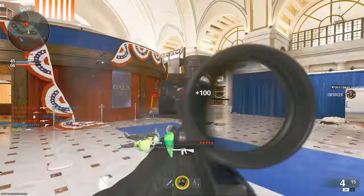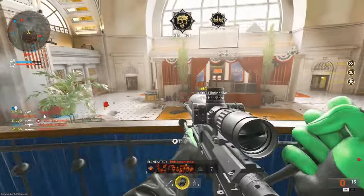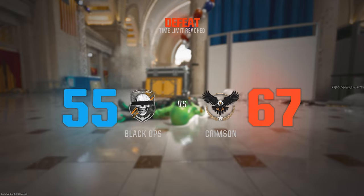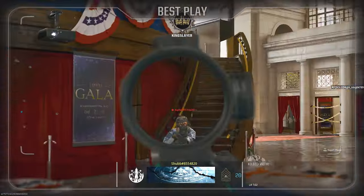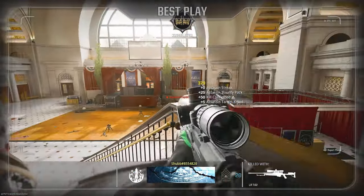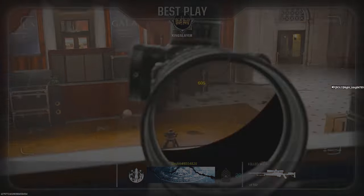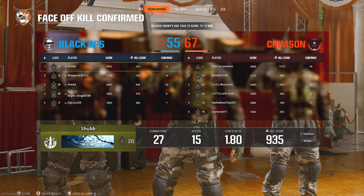Can you jump slide in this game? Oh, you can. I'm kind of popping off, not gonna lie. And we lost. That was kind of a low-scoring game. I got best play! I went 27 and 15, so like a 1.8 KD — that wasn't awful. 4,000 score on the dot.